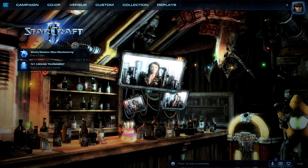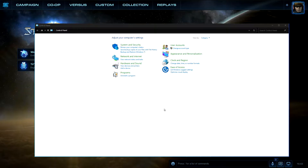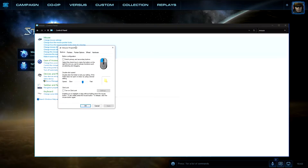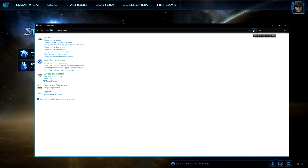Let's get started. Open Control Panel, type 'mouse' in the search bar, and change mouse settings. On Pointer Options, remove Enhanced Pointer Precision. Then go to Keyboard settings.